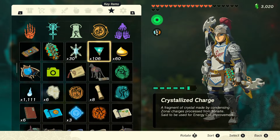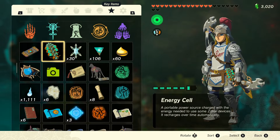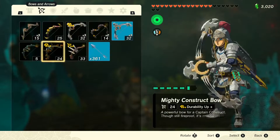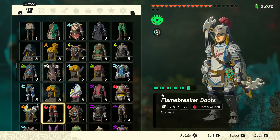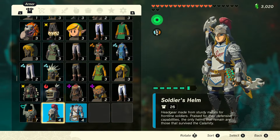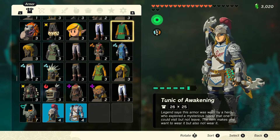We won't do any more spending on crystallite charge on the battery right now. We had to get two more on the sides, and we already got all three of the battery cells. Now let's take a look at what Link is wearing today — we've got the soldier armor equipped.